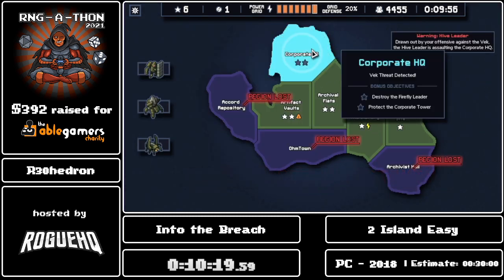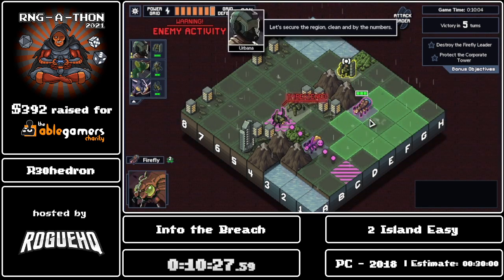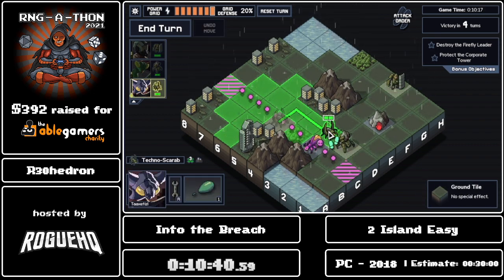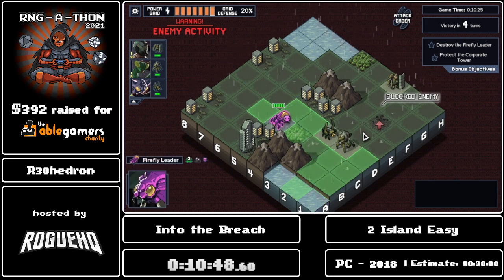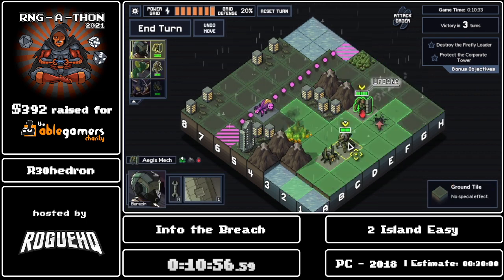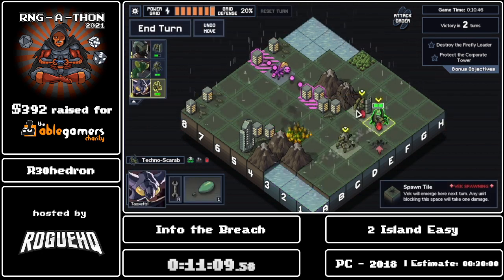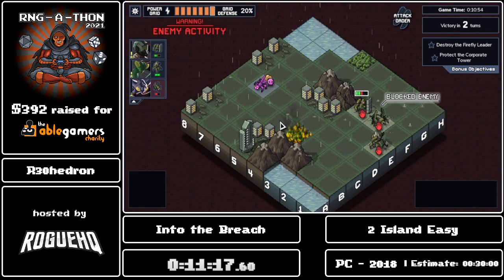That's all four missions — let's hop over to the corporate headquarters. Firefly leader — let's see what we can do with you. What we can do is probably just babysit a little bit, or better yet — I forgot the self-destruct requires power. On the bright side, babysitting is just as viable a strategy if you want to deal with Vek you can't outright kill.